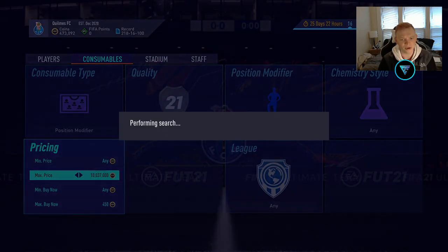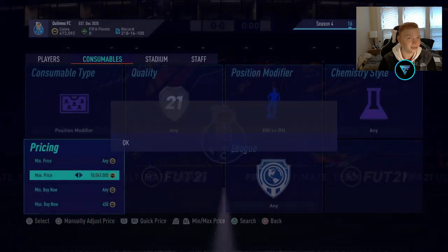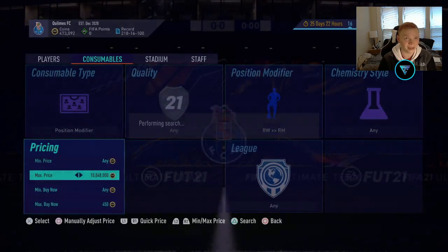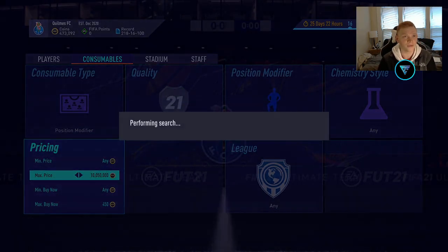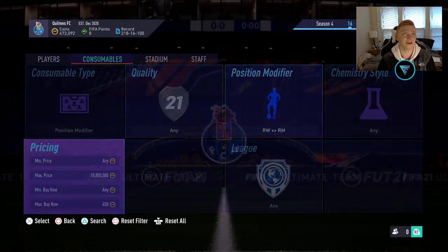You can make a lot of coins, and there's a bunch of different position modifiers you can do this with. Obviously, prices and whether you want to do bidding or sniping more depends on the position modifier, the time of week, and everything like that. I'm going to try to keep these coming for you guys so you can see what the best methods are for these position modifiers.